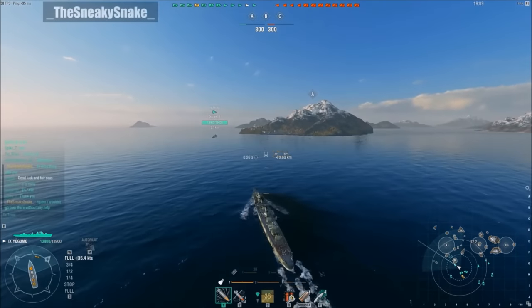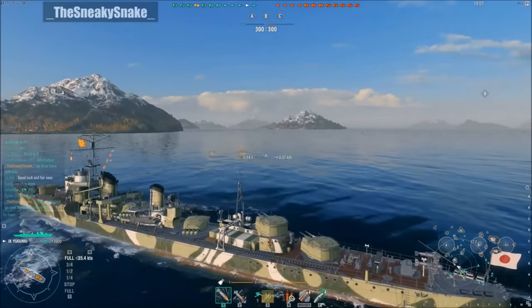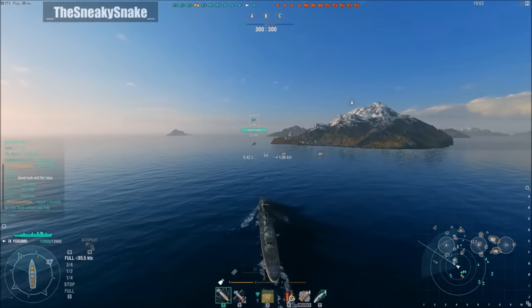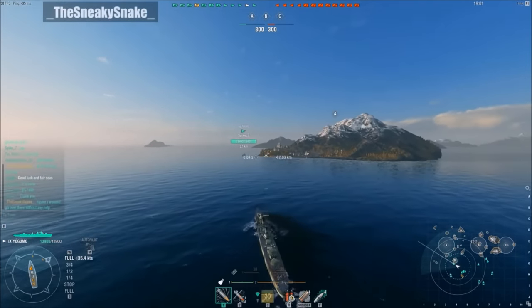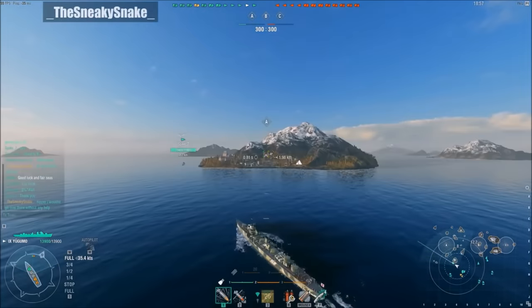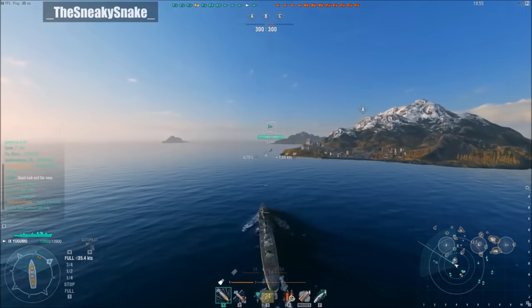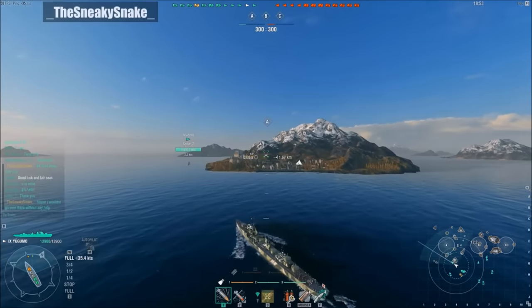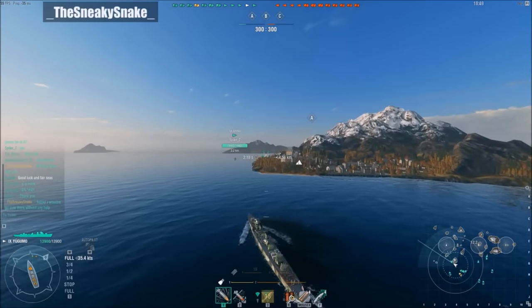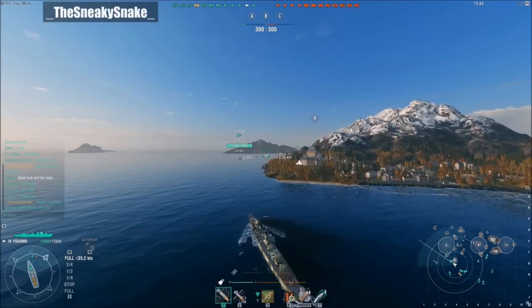Puddin and I, out of the three of us — Spider, him, and myself — probably have the best synergy with each other. It doesn't really matter what ships we play, but our best combination comes when I'm in my destroyers and Puddin is in his battleships. He loves to show battleship replays on the channel, and he is certainly going to have another solid game in his Friedrich.